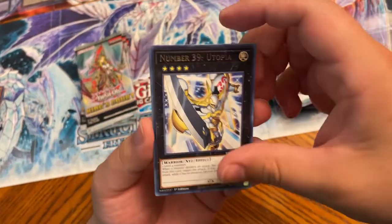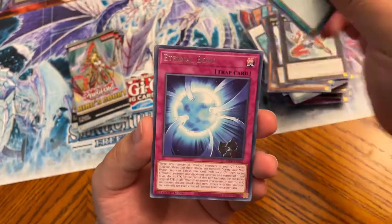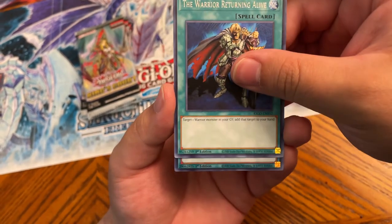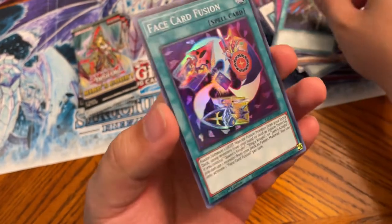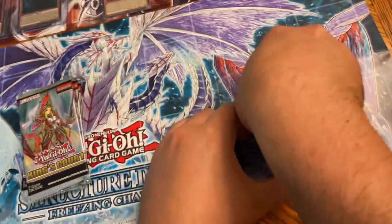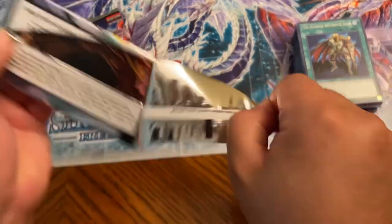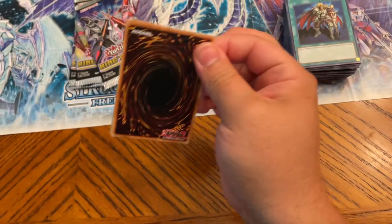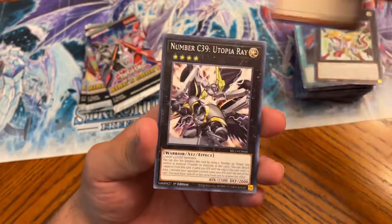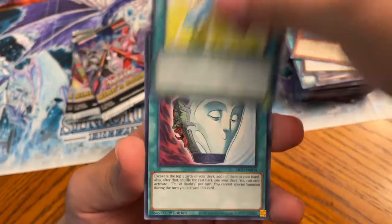These packs actually do feel fat, not gonna lie. Infinite Cards, Eternal Bond — let's see. TR, yeah right — it's a super though. All the supers are in the back. That pack felt fat but fat pack theory is lies. This one feels really fat too, so we'll see. Some feel really thin because they're all rares.